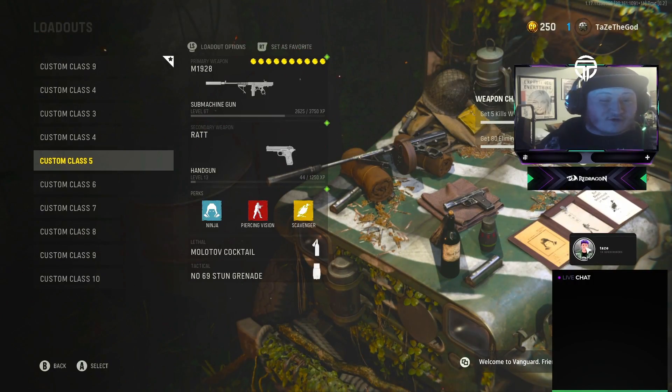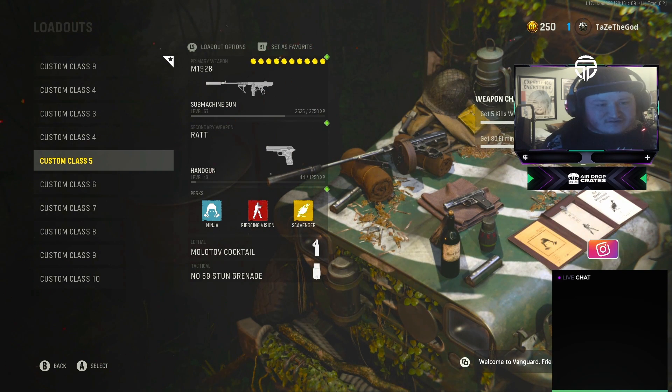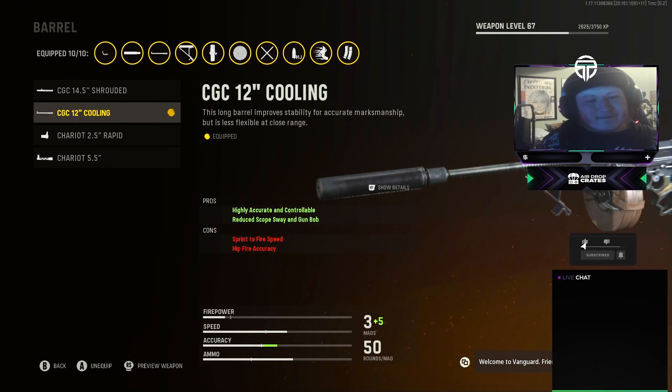Alright everyone, that was the gameplay — hopefully you guys did enjoy it. Now I want to show you guys every attachment and the entire class setup and really show you how dominant this class is. Starting off with the muzzle, we're using the M1929 Silencer. It gives plus one sound suppression and plus one accuracy. You do lose one point of aim down sight speed, but that's not necessarily a bad thing. For the barrel, we're using the CGC 12 Inch Cooling Barrel — it's highly accurate and controllable with reduced scope sway and gun bob.